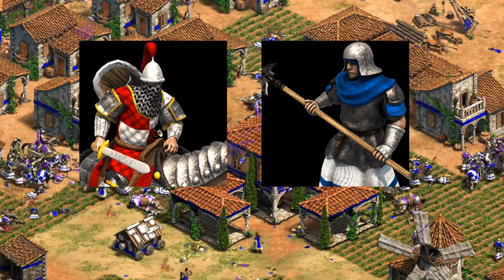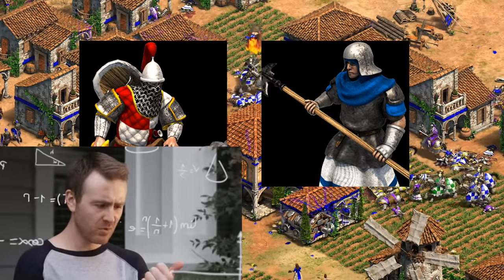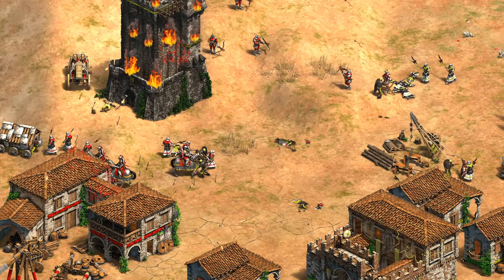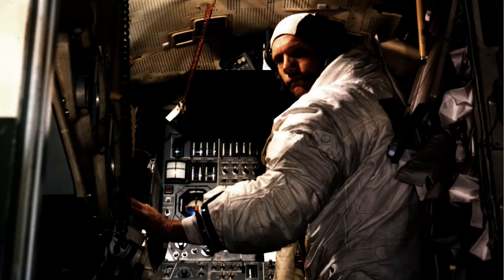Cataphracts vs. Sicilian Halberdiers is actually a really interesting matchup, and is one of, if not the most complex damage calculation you'll find between two units in Age of Empires 2. A little-known historical fact is that the real reason the moon landings had to be faked was because on the first mission the astronauts were playing Age of Empires 2, and a Cataphract started fighting a Sicilian Halberdier uphill, crashing their onboard computers.